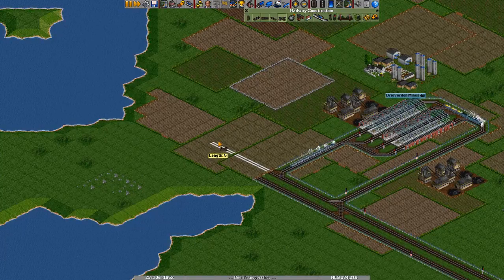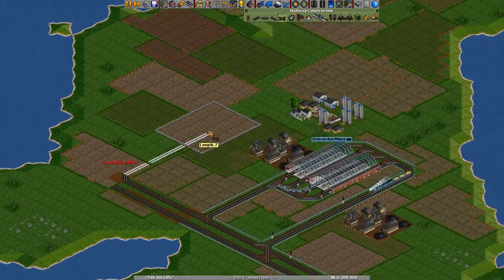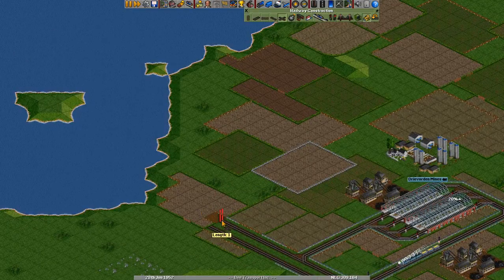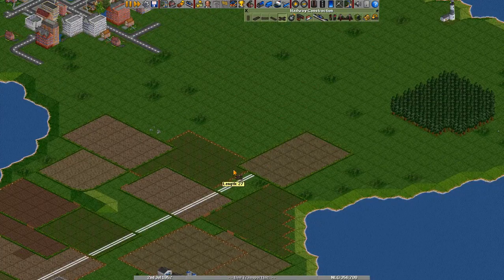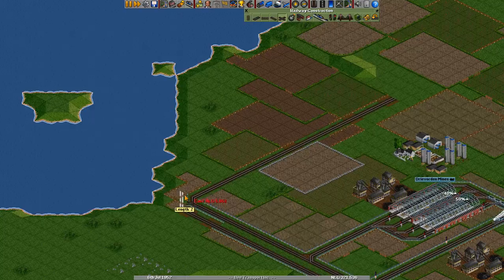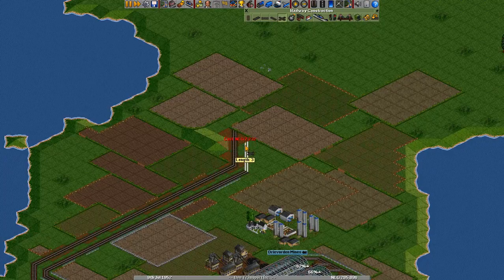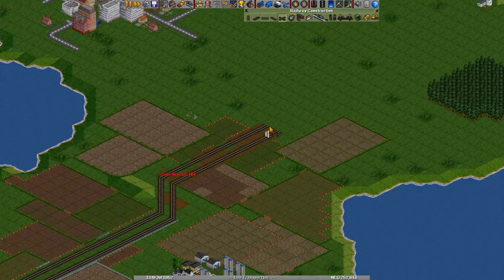Unfortunately we'll have to build through farmland again, which is expensive. Let's go a little bit further and go like this, go to here. Yeah, this is eating up a lot of our money. Luckily our trains are making a little bit of a profit. There we go.